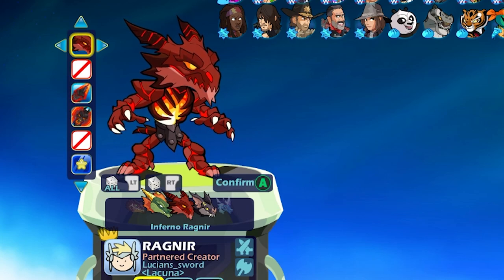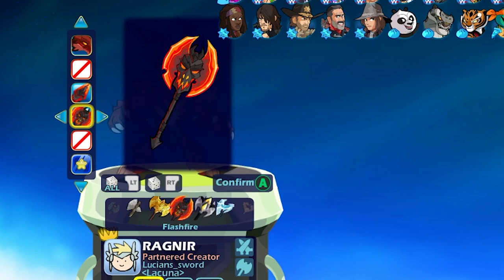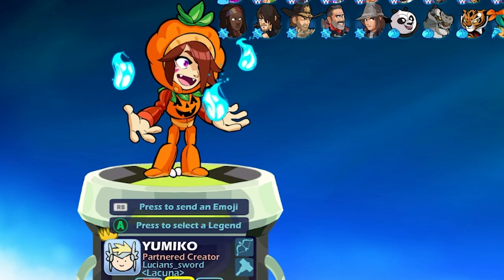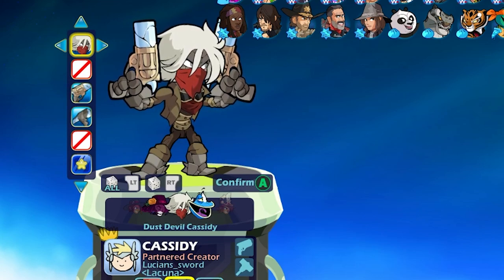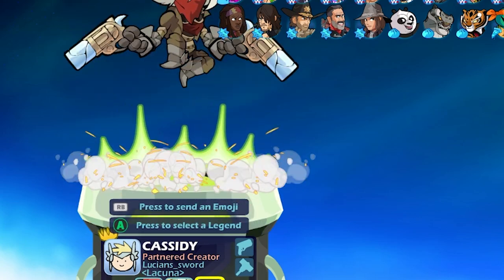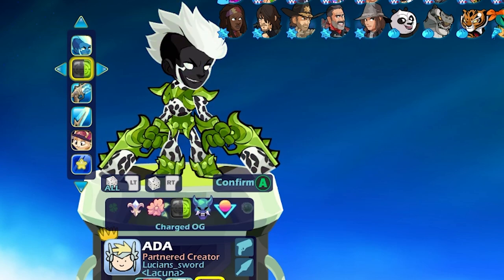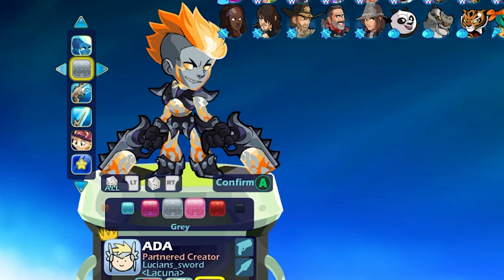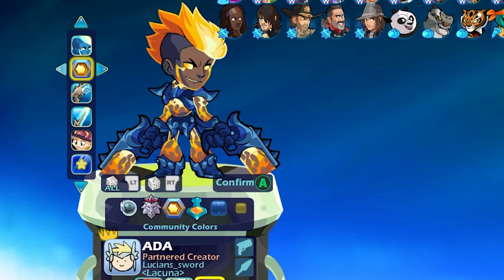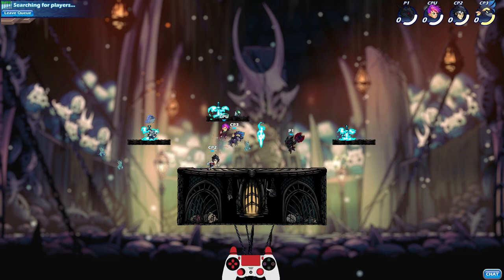Let's start with Inferno Ragnir. This is a really cool Ragnir skin — he has molten fire inside his chest, and the weapons look really cool too. You got little zigzags and fire guitars, and the axe just looks really cool. And then we have Dust Devil Cassidy — she's really cool looking as well. I like the bandana and her blasters with little cracks in the barrel. And last but not least, Stormlord Ada — it just looks incredible in every color. They did a really good job on this. I'll go with black colors to start.